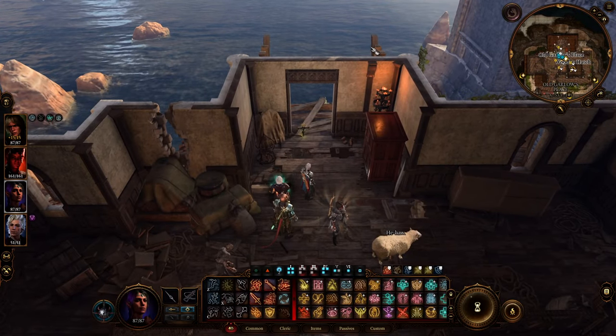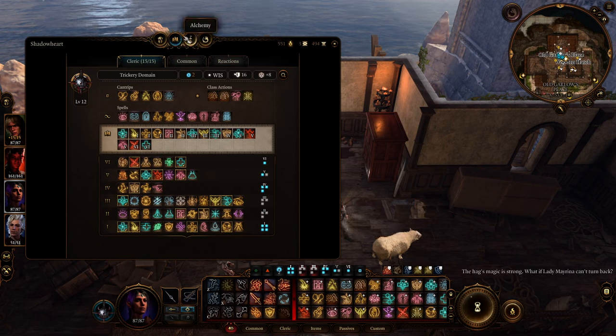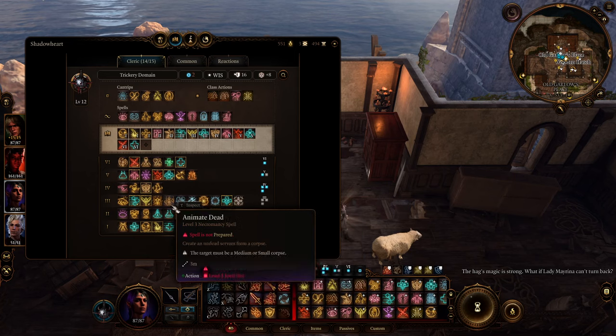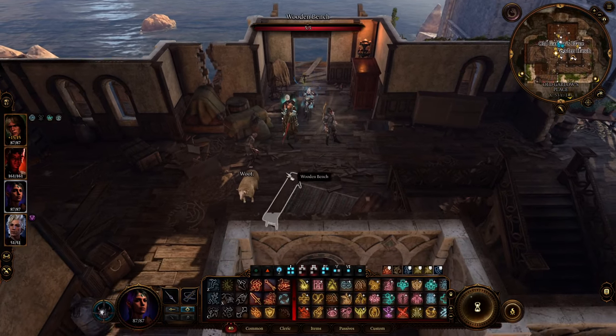Go to Shadowheart. Go to Spellbook in your inventory. Remove something if it's full. Remove Curse — and then simply just remove the curse. It's not that hard.